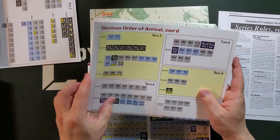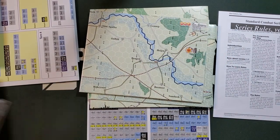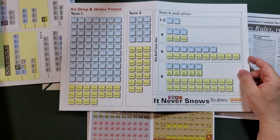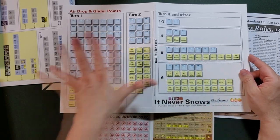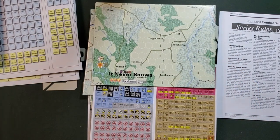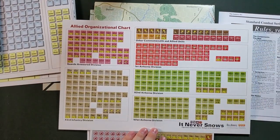Here is another German order of arrival — this is more order of arrival, turn three to 14. Here is map D and another countersheet. MMP has always had this sort of collation system that results in components being added to the box in what looks like random order to the consumer, but that's not really true. Here's the Allied airdrop and glider points display — I believe you set all your airdropping units up on this and then do the drops. So this is quite space hungry. Another map, which I believe is the final map, and then there's another display: the Allied organizational chart.